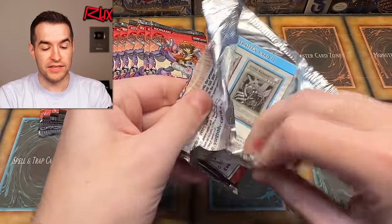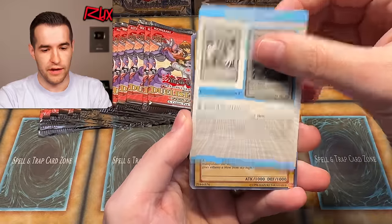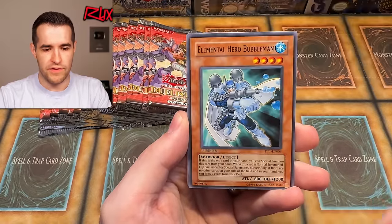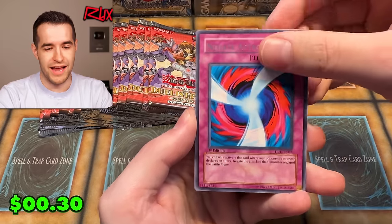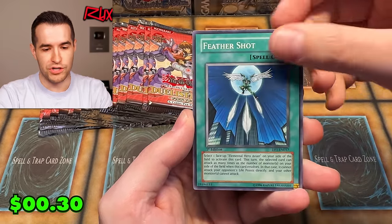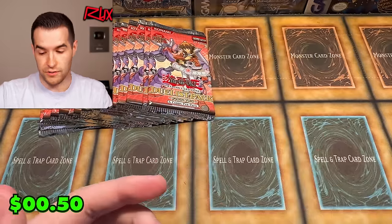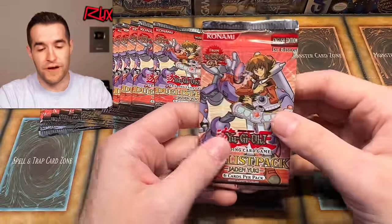We will have a playlist at the end of the video that links to the full Legacy Week GX edition. We have Avian and Bubble Man — let's see what we can pull. Negate Attack — speaking of Negate Attack, they brought it up earlier. Feathershot and Elemental Hero Clay Man. A lot of Elemental Heroes in here, which is really cool because Elemental Heroes are fan favorites for sure.